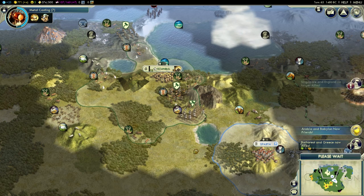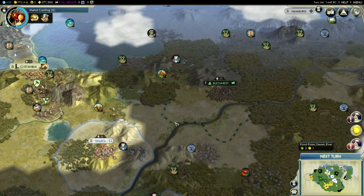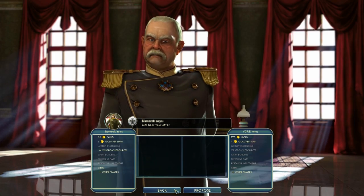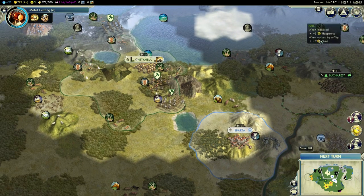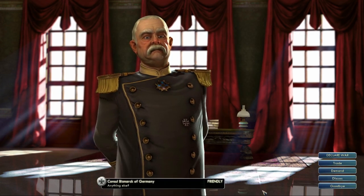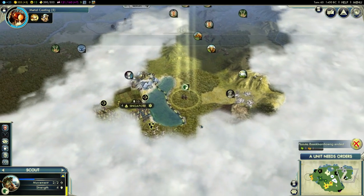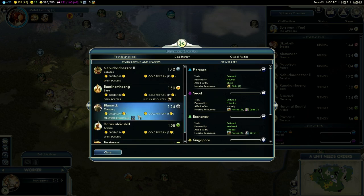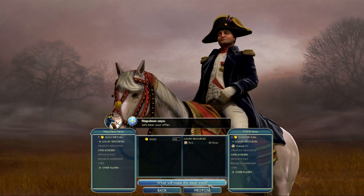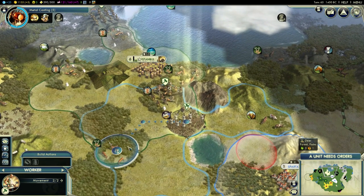225 gold spent on iron — which I'll immediately be getting back by selling stuff. The first furs deal with Remy ended, which means I can sell some more furs — to Napoleon for example, and maybe some more. A thousand gold is in my pockets. Let's focus on growth. I'll make a lumber mill here.